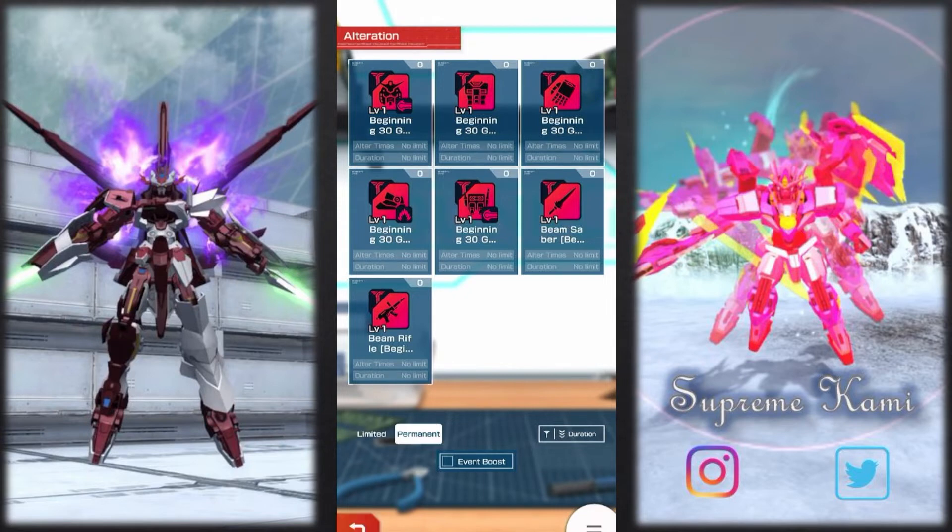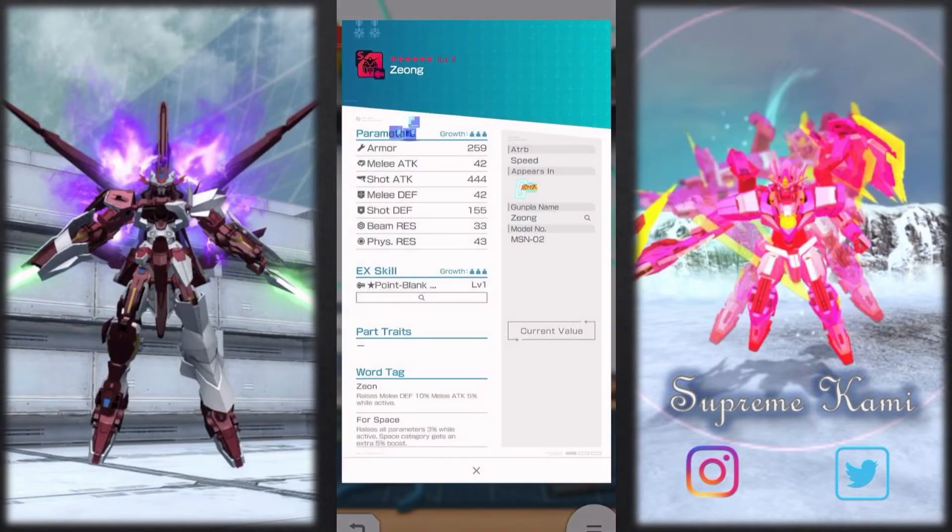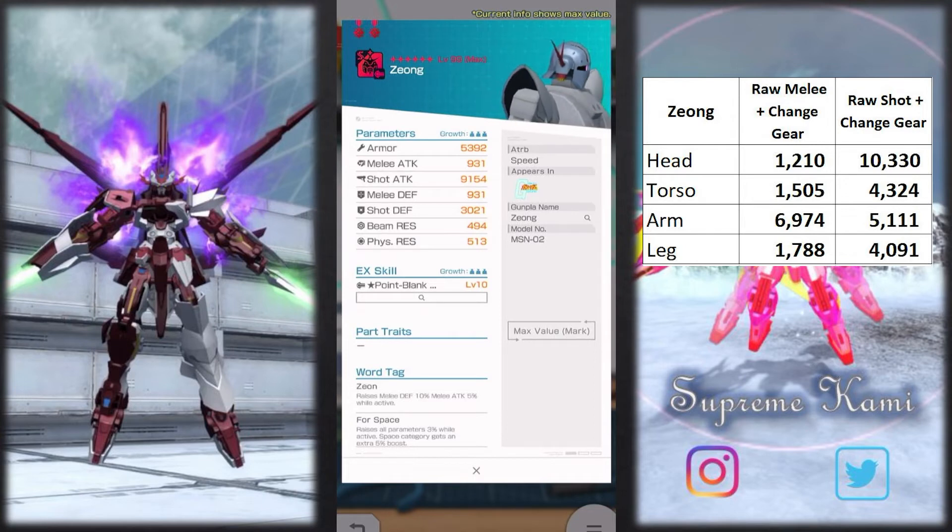Now we're moving on to the Xeon. Overall, the Xeon does have some incredibly high shot attack just looking at it from a standard perspective. The head part is going to be looking at a 10k barrier. My problem with this one is the lack of portrait over here. You'll need to sub-slot in some big scale 120 scale to save the head part with whatever base this one offers. The portrait and war tag — Xeon and for space — are not going to be boosting shot attack much. Xeon only boosts 10% shot defense and 5% melee attack, so it's not the best war tag for a shooter build.